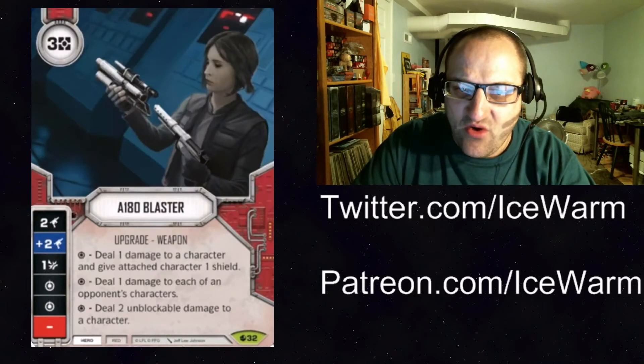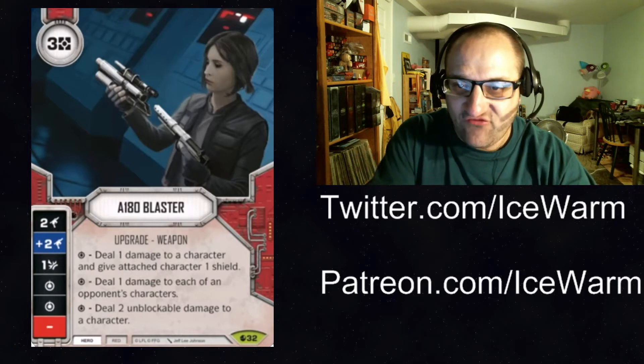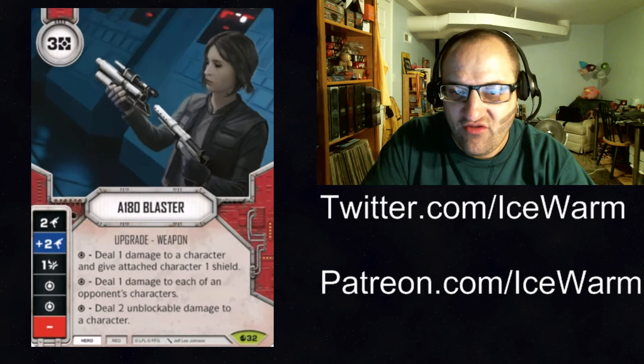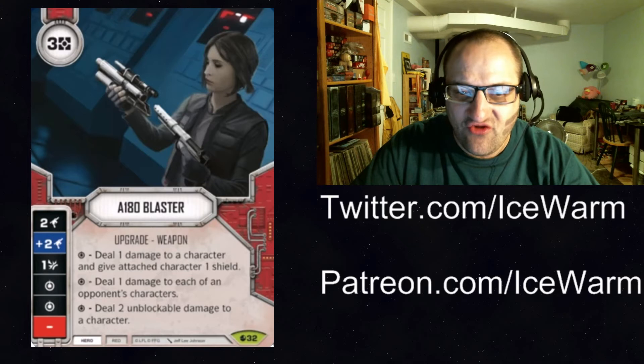Next up we have the A180 Blaster. Red Hero, costs 3 resources, has 2 range damage, plus 2 range damage, a Disrupt, 2 specials, and a blank. The special has three options: you can deal 1 damage to a character then give the attached character a shield; you can deal 1 damage to each of an opponent's characters; or you can deal 2 unblockable damage to a character.